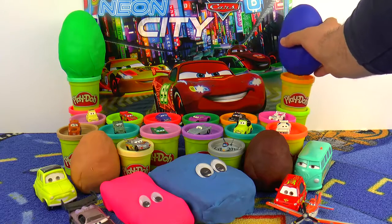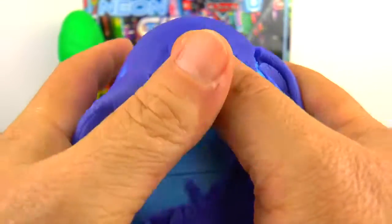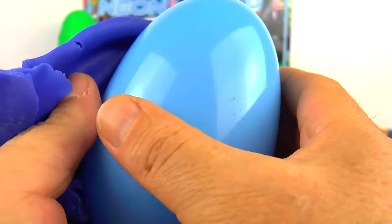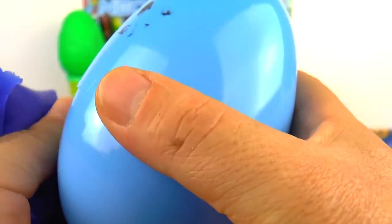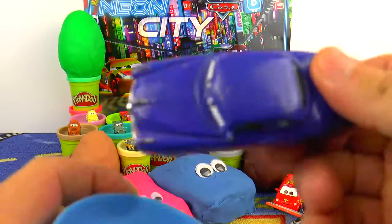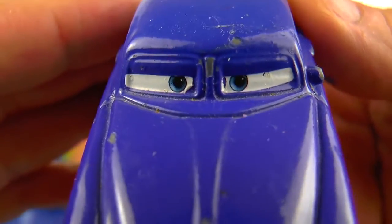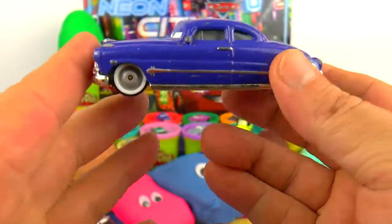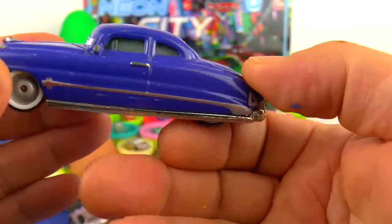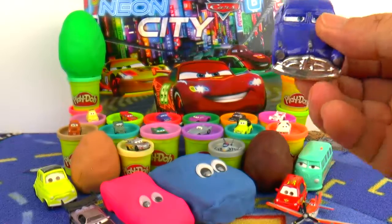So we still have two big Play-Doh surprise eggs. Here is one of them — a blue one. Shake it, shake it, shake it. And the blue car — it's Doc Hudson again, just a bigger Doc Hudson. We have a small and the opposite of small is the big. Doc Hudson from every side: right side, front side, left side, back side.